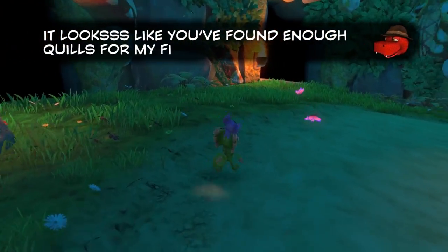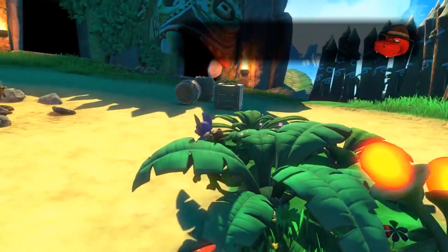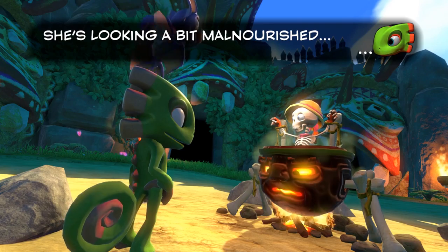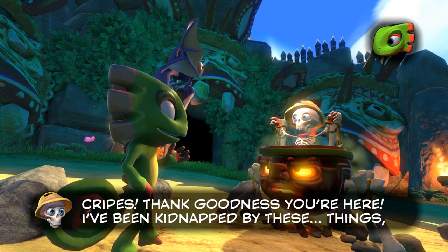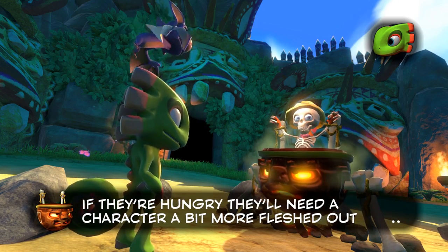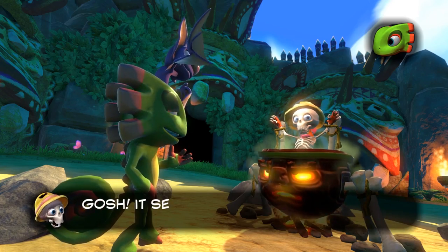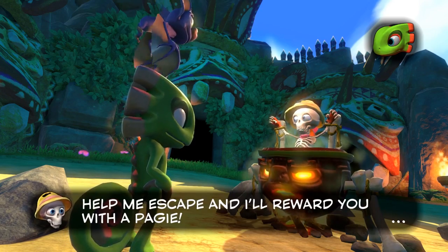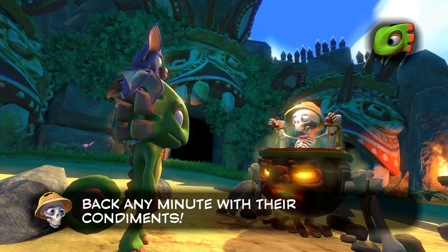It looks like I found enough quills for a move. Step by my office for a fantastic offer. Then a character cries out: 'Thank goodness you're here! I've been kidnapped by these things and they're going to cook me! If they're hungry they'll need a character a bit more fleshed out than you.' Help me escape and I'll reward you with a pagey — but be quick! My captors will be back any minute with their condiments!